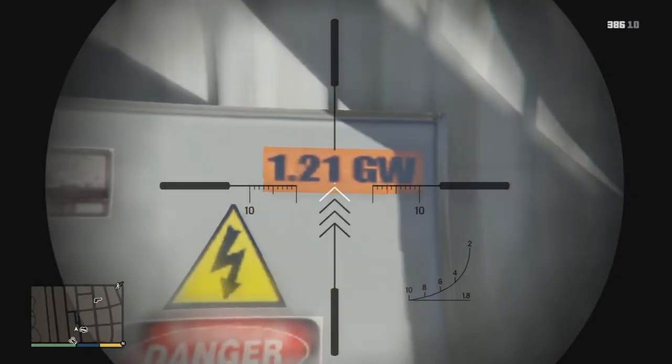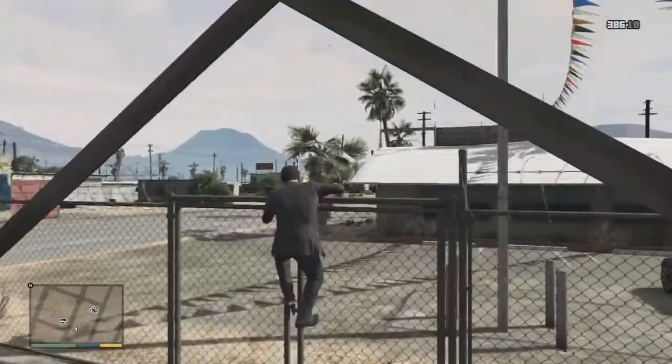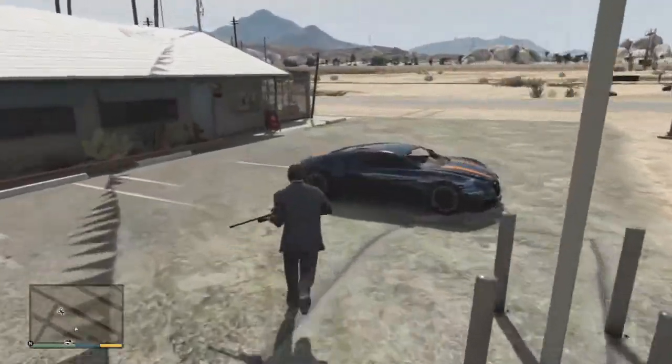If we zoom in it says 1.21 gigawatts. So if you've seen Back to the Future you'll understand what it means. Guys, I hope you enjoyed the video, please leave a like below, it's much appreciated. And if you know what this easter egg slash reference means, let me know in the comments below. And if you want to see more tips and tricks, easter eggs and GTA 5, remember to subscribe.